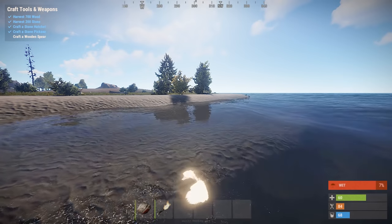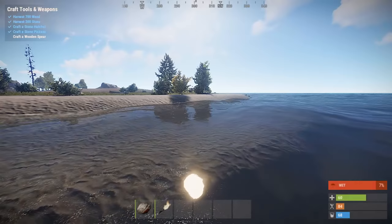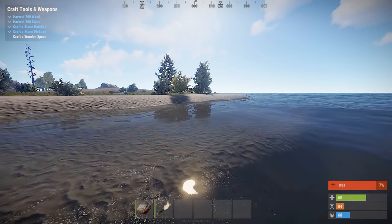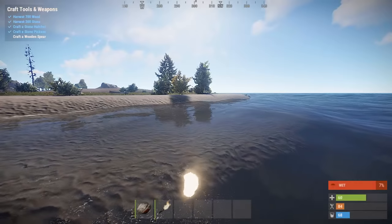Work is also being done to enhance water with proper large scale waves being added to the otherwise pretty calm surface we have now. Not only will it look more dynamic but will also add to the physics, making sailing a bit more interesting — and the plan is that conditions could change depending on the weather.